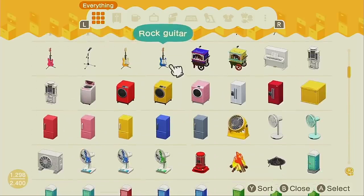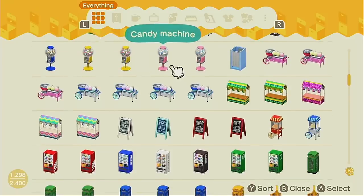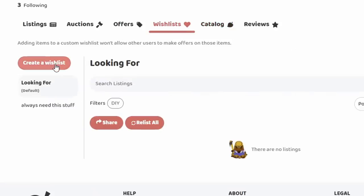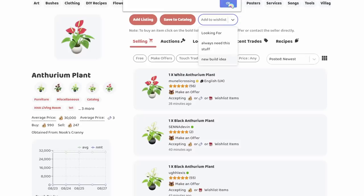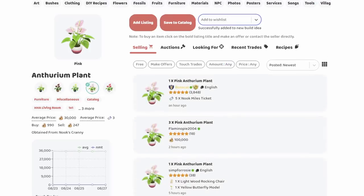So that's what I mean by going through your storage. I guarantee you can put at least one build together with the stuff you already have. And if you don't have a lot of items, you can also do this on Nookazon — just browse through whatever categories you want and sort by color, size, or themes. You can add items to wishlists on Nookazon and make specific wishlists for different builds or different areas of your island, then go ahead and trade for those items.